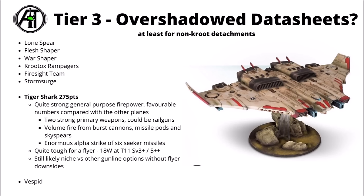The cheaper Tiger Shark variant that doesn't have the enormous rail cannon on it — I think it really isn't too bad as a gun platform. 275 points for a relatively tanky flyer, with 18 wounds, Toughness 11, and an invulnerable save. This thing could deliver quite an alpha strike from reserve — two primary weapons that could be big Damage D6 plus 6 rail guns or ion cannons, plus more volume fire from burst cannons, missile pods, and Skyspears, plus a fairly enormous alpha strike of six Seeker missiles, which are a pretty big threat in their own right. It does have all the downsides of being a Tau flyer that has to start off the board, but it could turn up and likely nuke a target off the board with that big volley of Seekers plus other firepower. Still, I wouldn't really rate it higher than this just due to other good firepower that can start on the board.